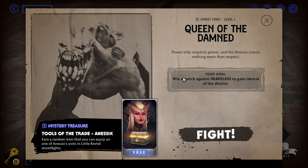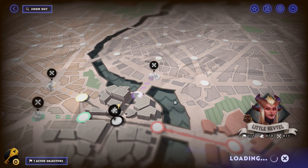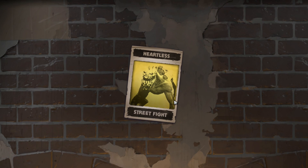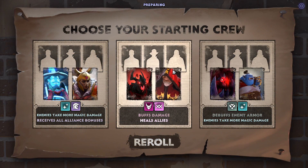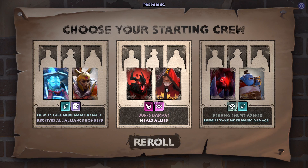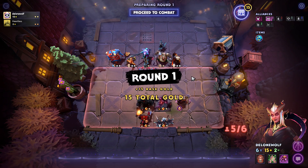Queen of the Damned - win a match against Heartless to gain control of the district. Let's give that a try. Let's press fights and see if we get like an NPC fight - it really does look like it. We should be able to do that then. Against Heartless, we get pretty low armor, so I'm guessing something like Warlocks could be pretty strong here with their healing.